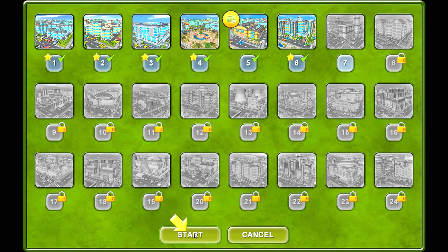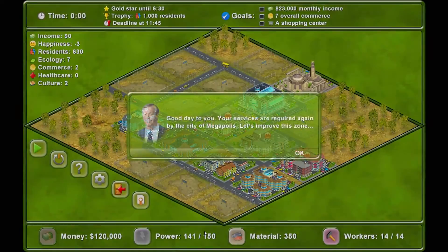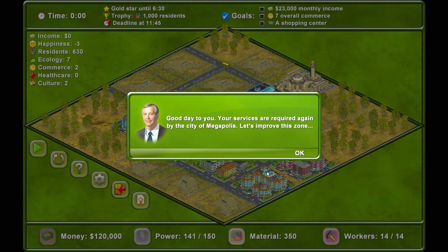We're getting better at this. We'll move on to the next one. This time we need 23,000 monthly income, seven overall commerce, and a shopping center. We get a trophy for a thousand residents — that shouldn't be too hard, right?